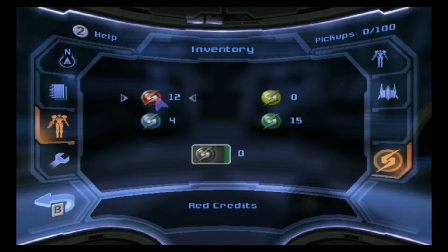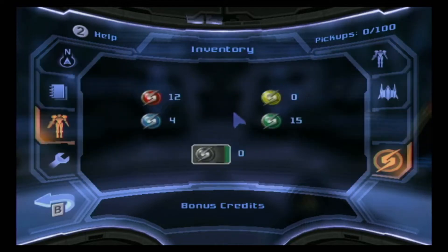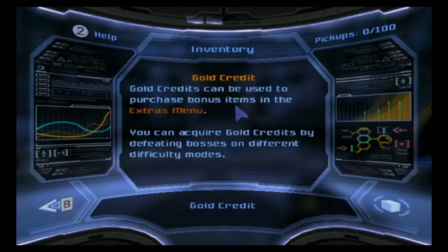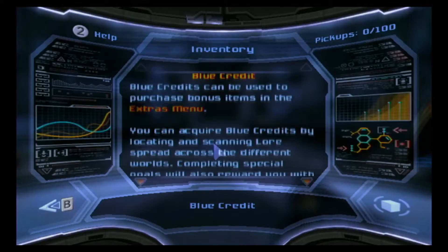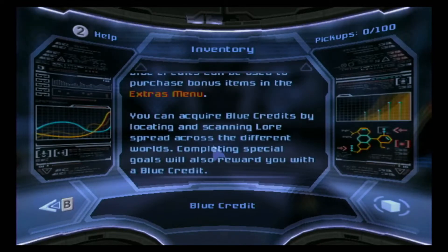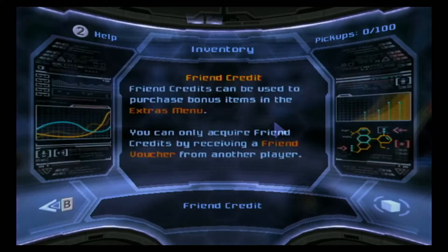Now you can see I had a bit of a failed recording earlier. Red credits can be used to purchase bonus items in the extras menu. You acquire red credits by scanning creatures and bosses. Gold credits are gotten by defeating bosses on different difficulty modes. Blue credits by locating and scanning lore and special goals.